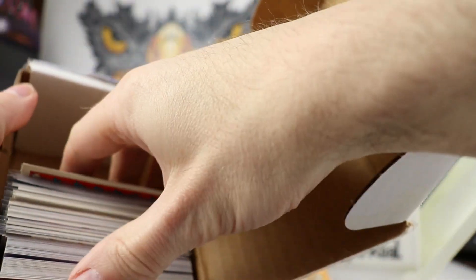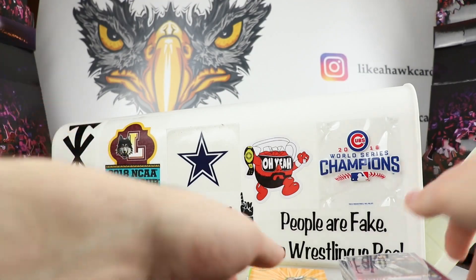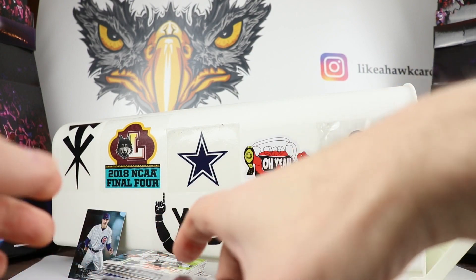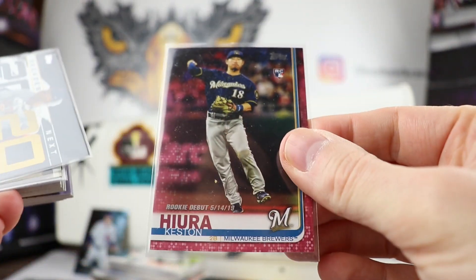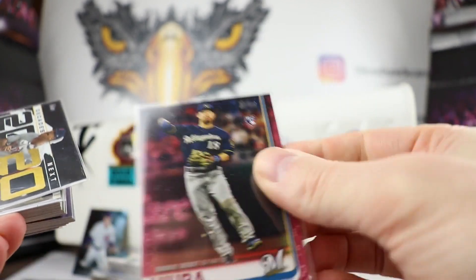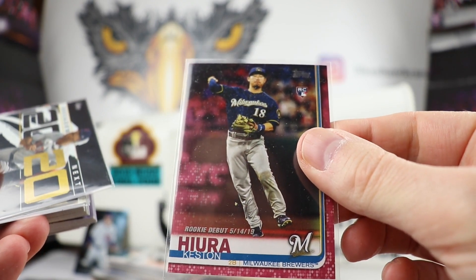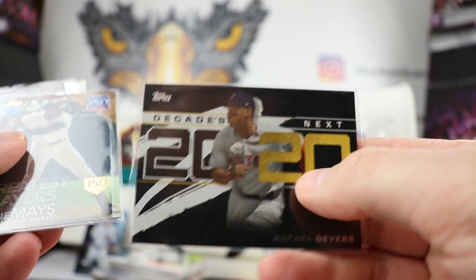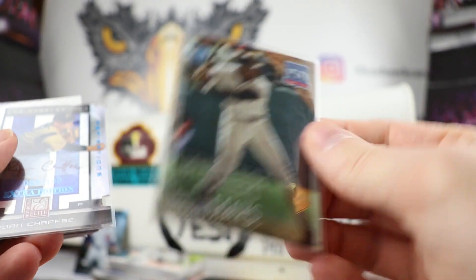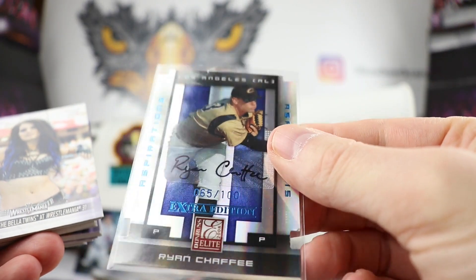He's also going to give me some stuff I can use for the contest. Thank you for all this stuff. We got a Keston Hiura rookie debut - very cool, wow, that's out of 50, very nice. He got off to a slow start, hopefully he will pick it up as the season progresses. We got a Raffy Devers 2020 Decades Next. We have the 150 Willie Mays numbered out of 150 - very cool for Giants fans out there. Got a Ryan Chaffee out of 100 Aspirations.